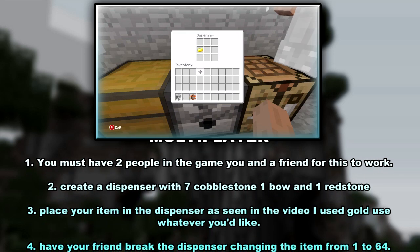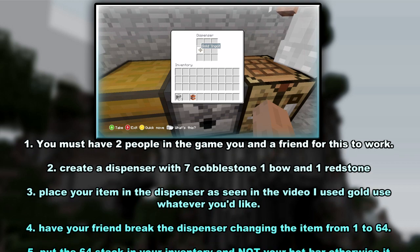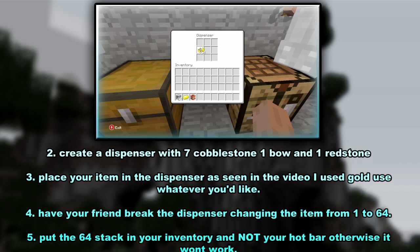Alright, first thing you need to do is you need to have two people. And you need to get a dispenser. Once you have your dispenser, you're ready and you can place your items in the dispenser, but make sure they're stackable.